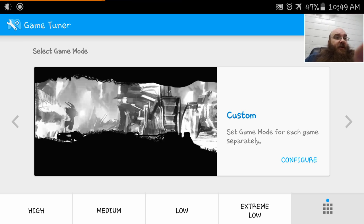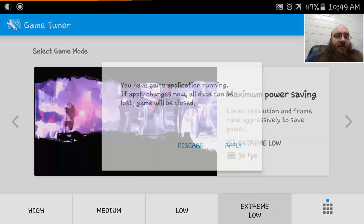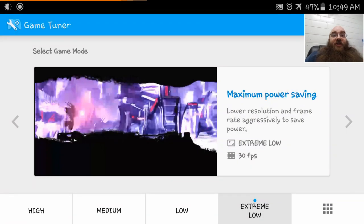We're going to go through all the presets here at the bottom, starting with Extreme Low, all the way to High, then into the Custom Settings to allow for 2K resolution, and then back down to Extreme Low to show you the quality differences between each setting, and the potential that it has to save battery. The reason is because the less hard your GPU has to run, the more battery you can potentially save.